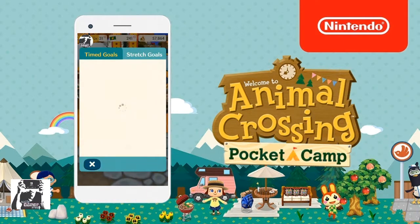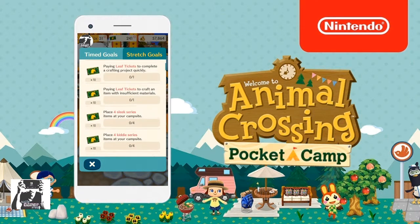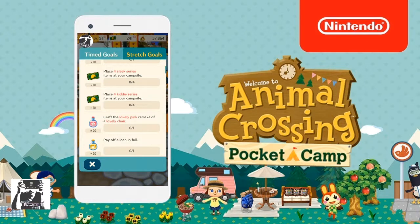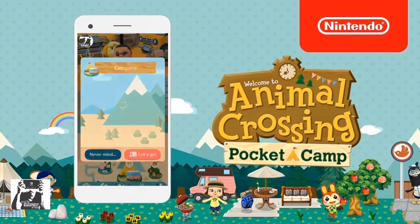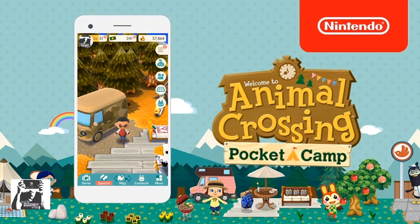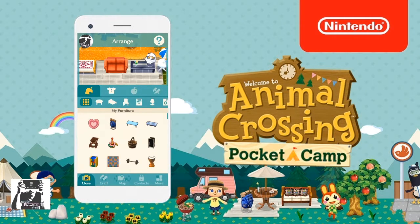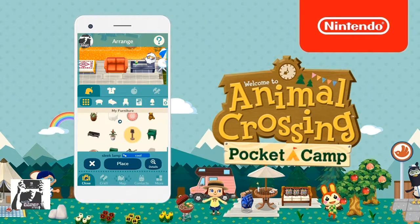What I do is go to Isabelle, or pull up your stretch goals, and look for small goals that will give you leaf tickets. One of the goals is to add four sleek items to your campsite to unlock 10 leaf tickets. Let's go do that — it's pretty simple, especially if you're a player like me who hoards everything and crafts everything. I already purchased KK Slider with the leaf tickets provided within the game from completing challenges. When you level up or complete daily challenges, and sometimes as a login bonus, they give you leaf tickets.